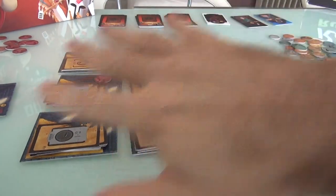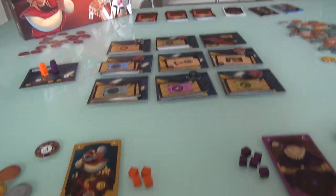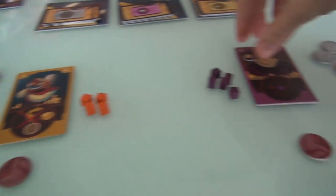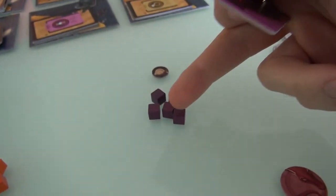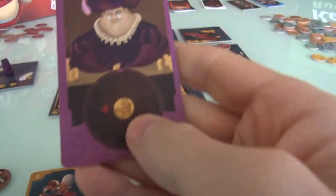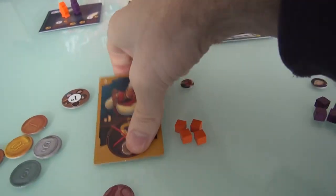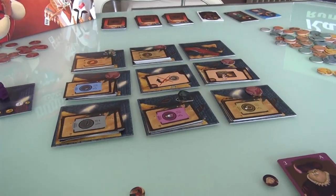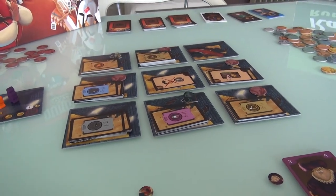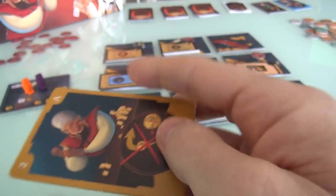Every time you play you get a random setup with different locations and spells, and everybody gets a special merchant card with a special power. Jen is the purple merchant with 5 goblin assistants instead of the normal 4. I have a choice between two powers. I'm going with the recycling bonus - normally if you collect equipment but fail to sell it, you recycle with the local dwarf recycling guild and make 2 bucks. But me, when I recycle I get plus 1, so I make 3 bucks.